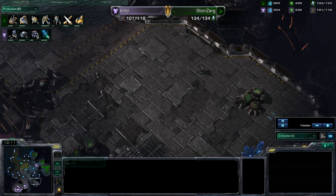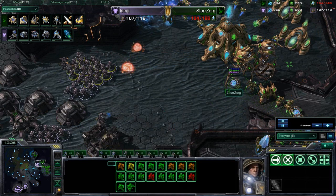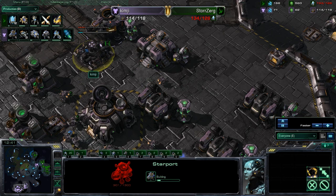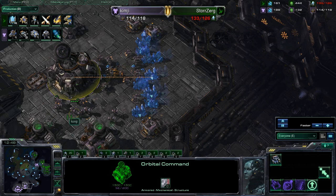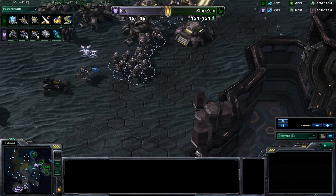Kim-G is probably feeling comfortable right now knowing that he probably has a surround. But Storzerg is warping in units up at his third — he could be going for a flank. That'd be really effective. These Colossus are just going to do so much to these marines — and no medivacs here yet, only two tanks left, no Vikings. Reactor starport just now finishing — two Vikings coming out. But in a crunch situation like this, you would actually see some people opt to just throw out maybe three starports to get the Vikings out faster.